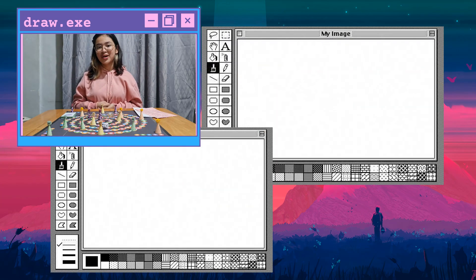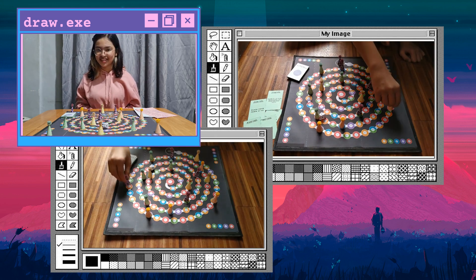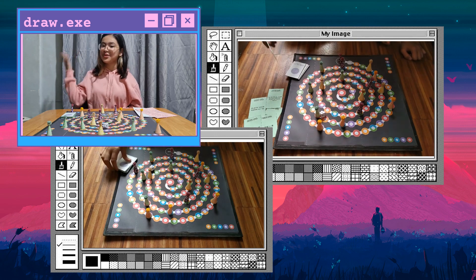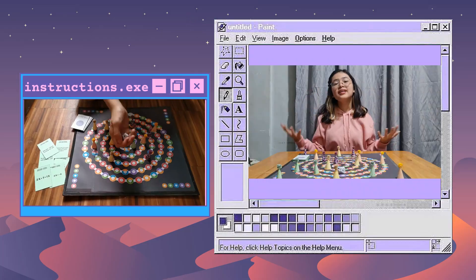Lastly is to draw a card. When you happen to land on a full red tile, you must draw a card and do the actions indicated. It may help you win faster, or it may send you back to the starting tile again.